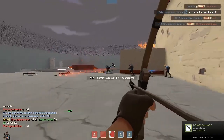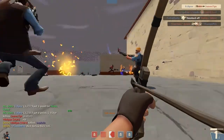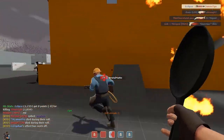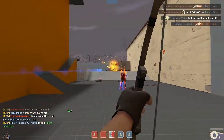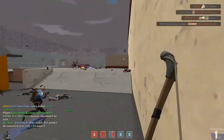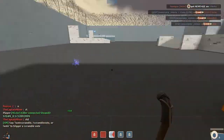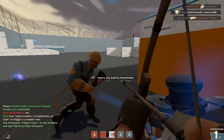First tip I can give you is go on CP Orange, the map I'm on right now, because it is long range and you'll be able to snipe people. I'm also on the crit server, so my Huntsman will do a one-shot kill on every class, and the sniper rifle will do the same. You can always practice your aim on CP Orange because it's a wider open area — there's one big building in the middle, and if you're in the building you can snipe people and practice, as that guy's doing right there as you can see.